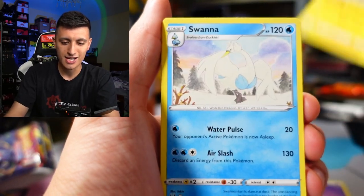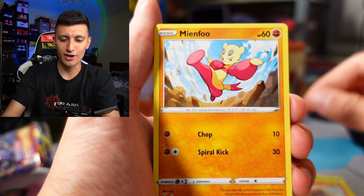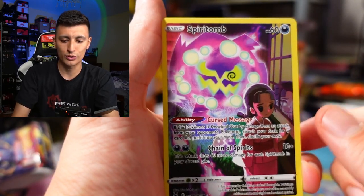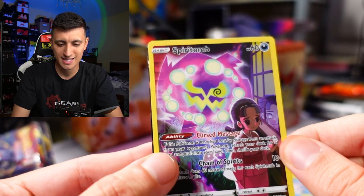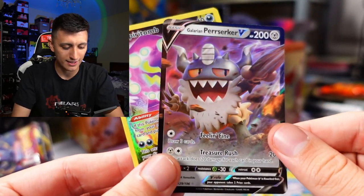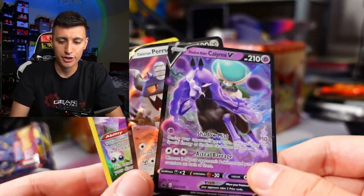Here we go — Psychic Energy, Electric, Swanna, Gloom, Litleo, Mienfoo, Shellos, Metapod eating a berry, Horsea, and then — Trainer Gallery Spiritomb, and a Galarian Perrserker V! So we got three hits out of that. That was definitely the better tin.